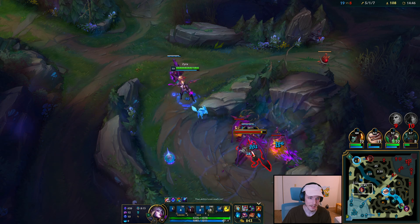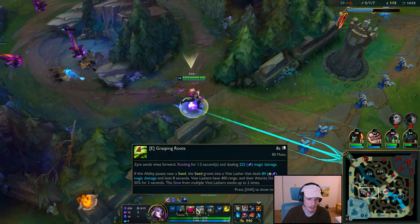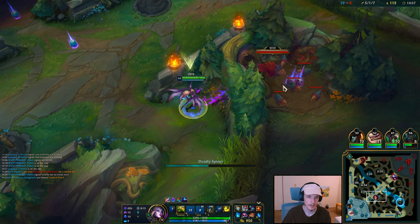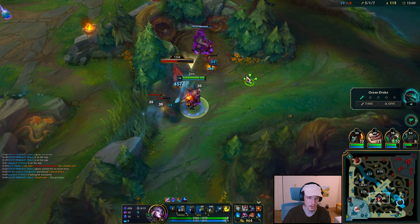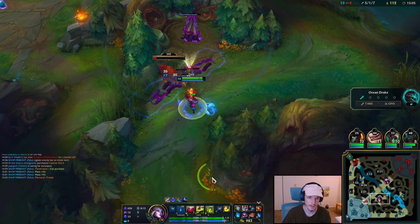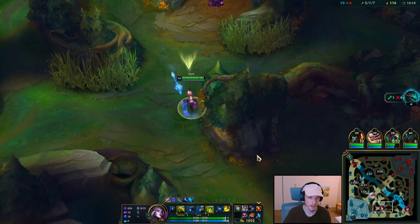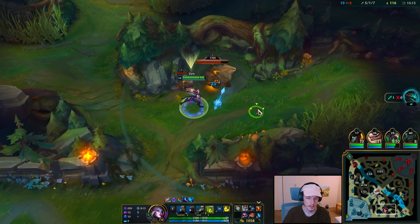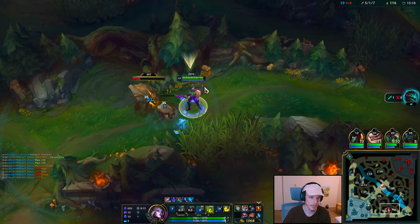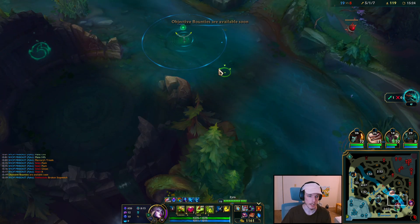Maxing the E second. Maxing E increases the root duration, which is very important if the enemy dives. Whereas maxing W could give you more DPS since it gives you more seeds. But I think on jungle, having more CC should be better. I'm not really sold on one or the other — with my team comp we kind of go in. I'm not sure; I don't have a ton of experience on this champion.